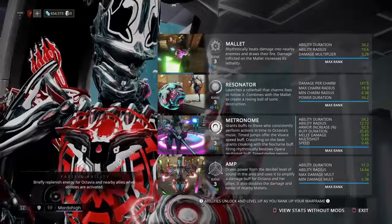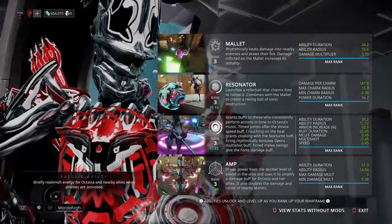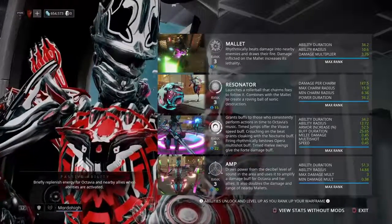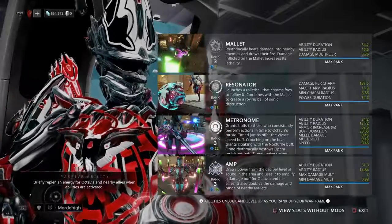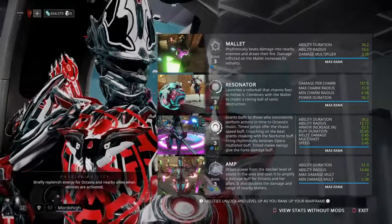AMP is the fourth ability that you can place, and it will deal damage depending on the sound level of the area. If you guys shoot and make a lot of noise by slashing melee onto the ground, shooting, and killing enemies as fast as possible, you can actually make a lot of noise and deal a lot of damage.